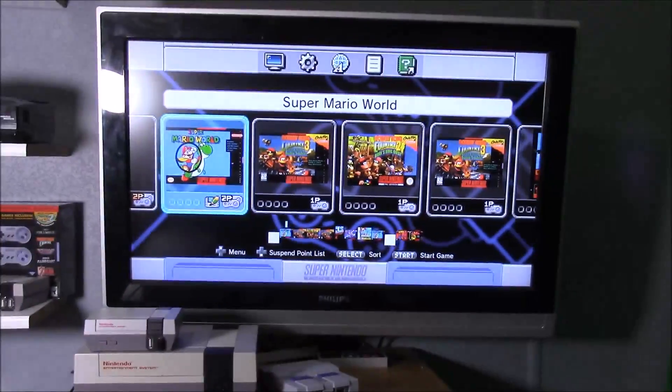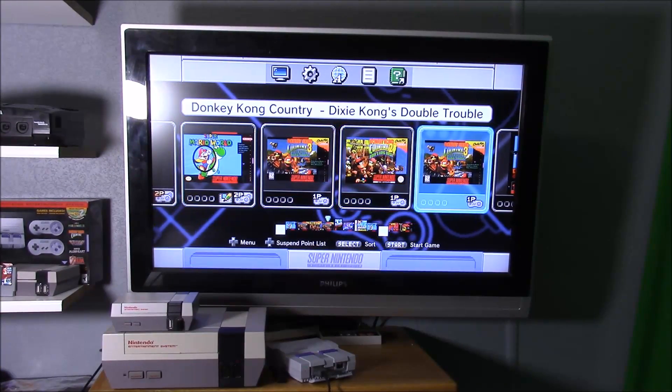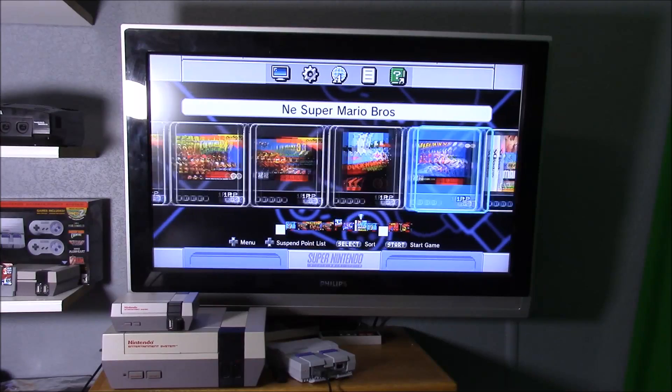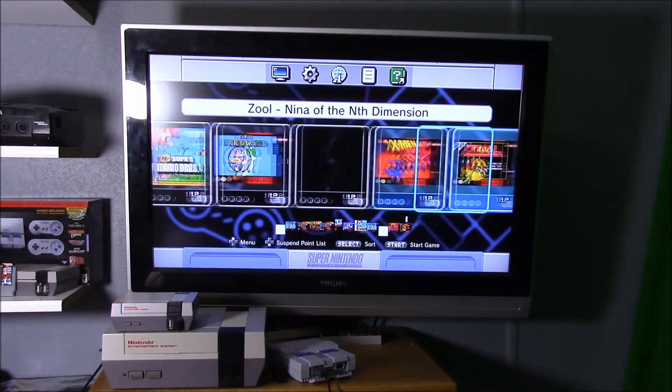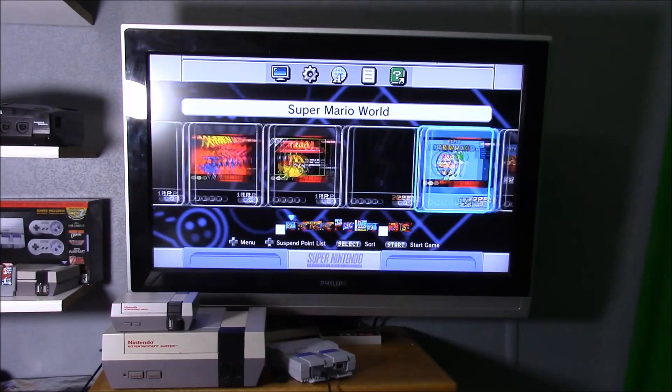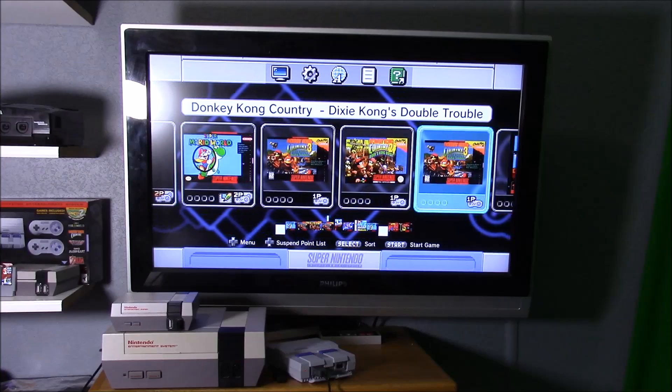Hey guys, this is 8-Bit Flashback and I've been working on trying to hack the Super Nintendo Classic Edition and I'm finally starting to get somewhere. I figured out how to edit the file systems and add my own images and games. I don't have them loading yet, but I did find out that they need to be in Wii U Virtual Console format. So I'm going to be working on that later today to get these games to actually load.